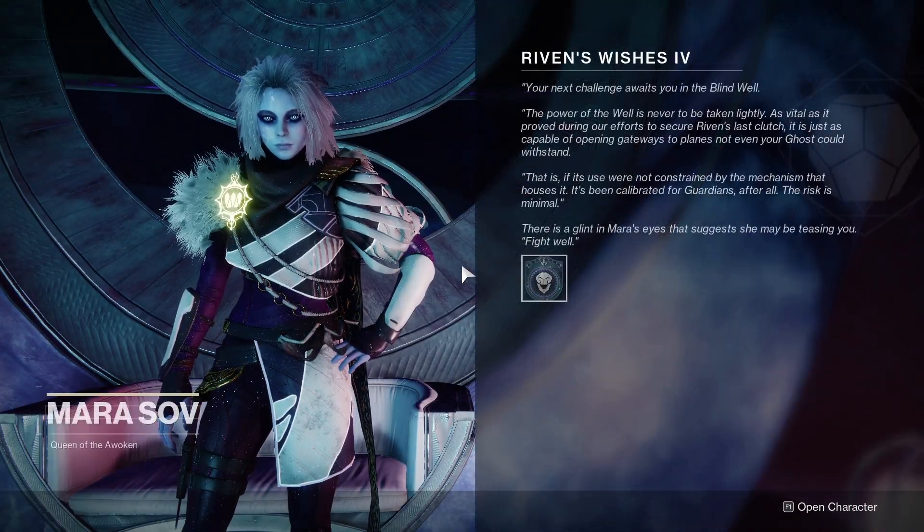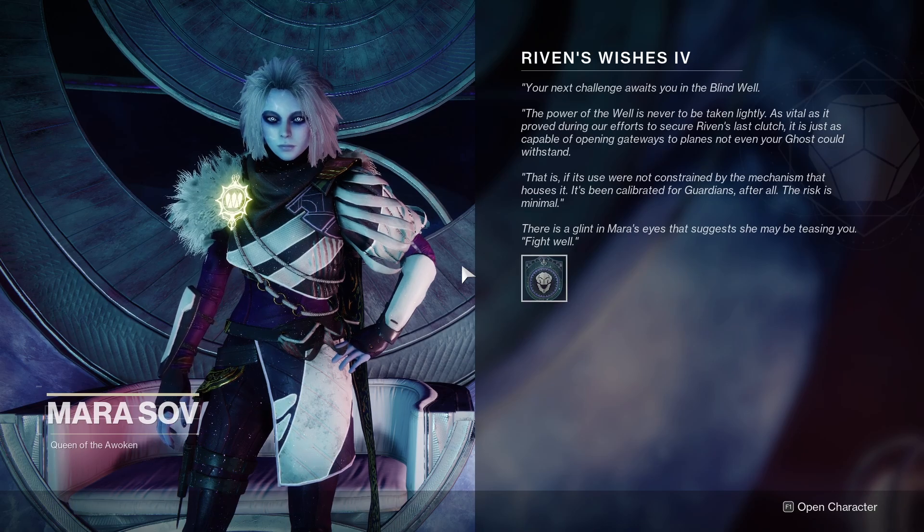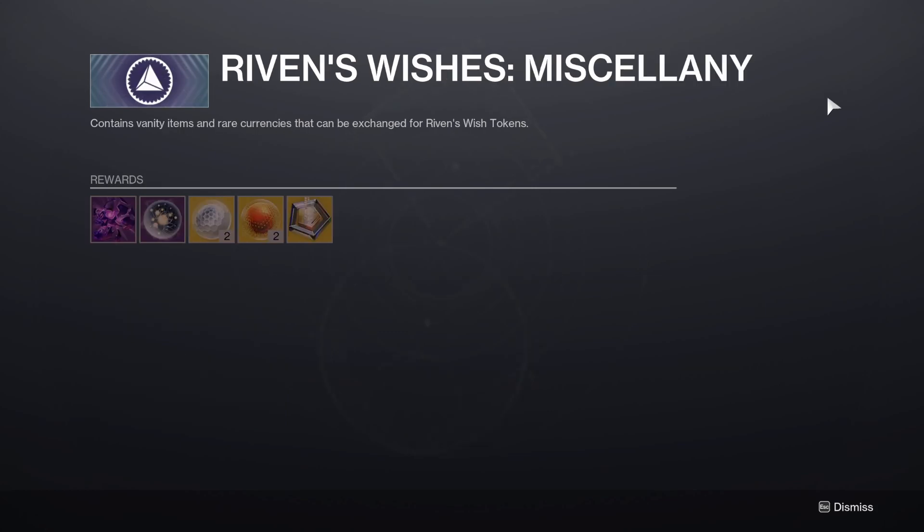The fourth Riven's Wishes quest released today, and as with the previous three quests, it rewards a wish token. These tokens can be used to purchase deep-sight-enabled Last Wish raid weapons, any exotic from the Lightfall year, and some miscellaneous items as well.